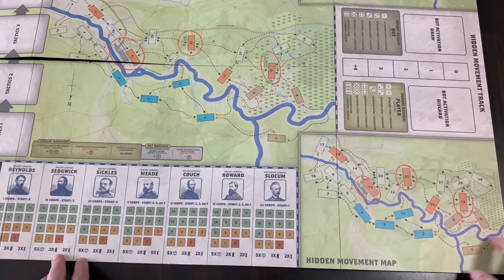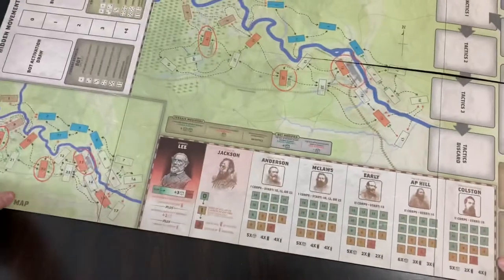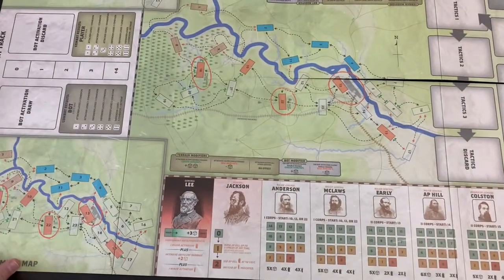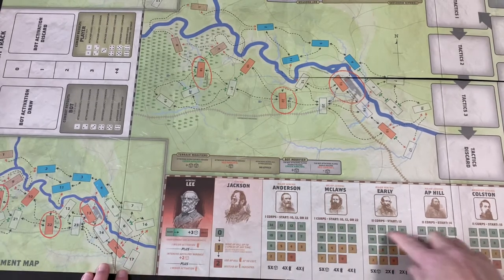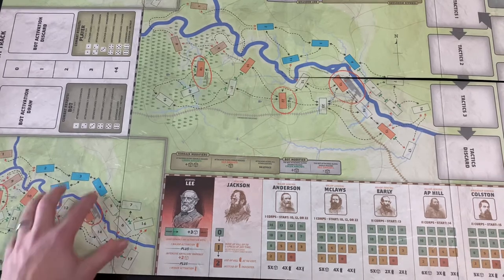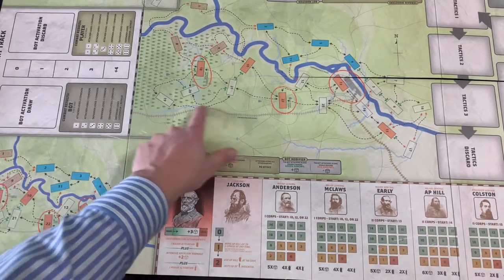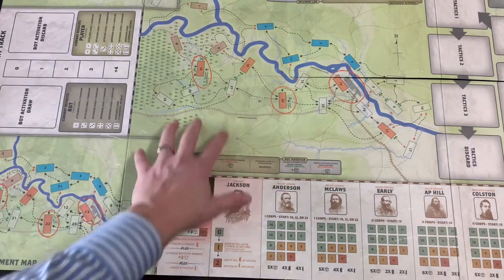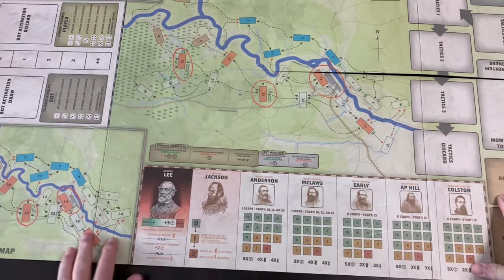The board is mounted, which is really nice. On the Confederate side you have Lee and Jackson and the generals under them, keeping track of their forces. There's hidden movement for the South as well, and the same map layout with the bot area and draw piles.